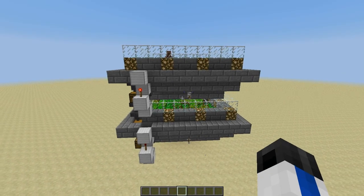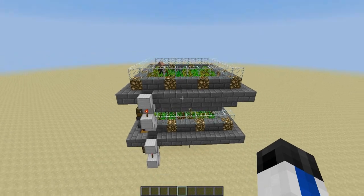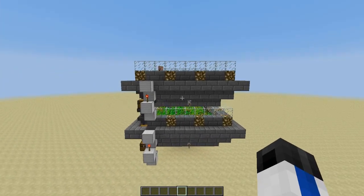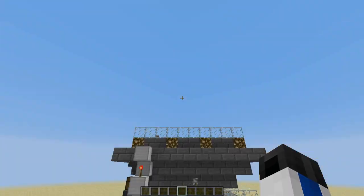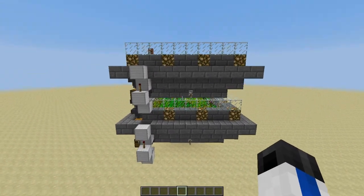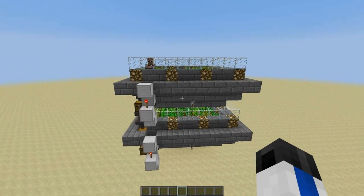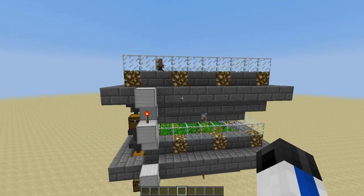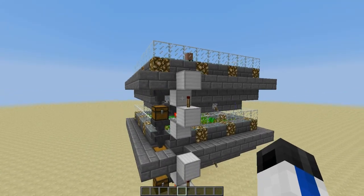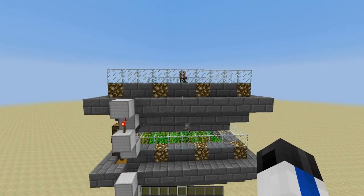Hey guys, Rex here, and today what I have for you is a very efficient, fully automatic wheat farm for your survival world. As you can see, it is actually infinitely stackable. One of these little modules here, you can put as many of them on top of each other as you want, as you have enough resources for and how much your computer can handle, because there is a minecart in it which may lag your computer if you have a lot of them, but you'd need quite a few.